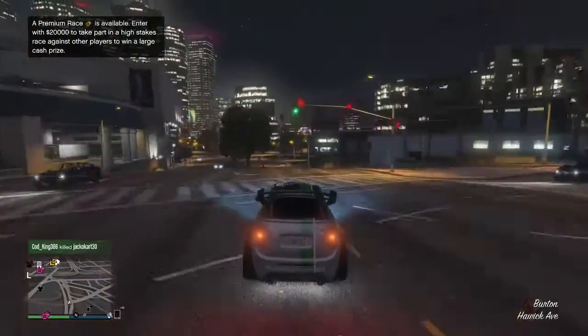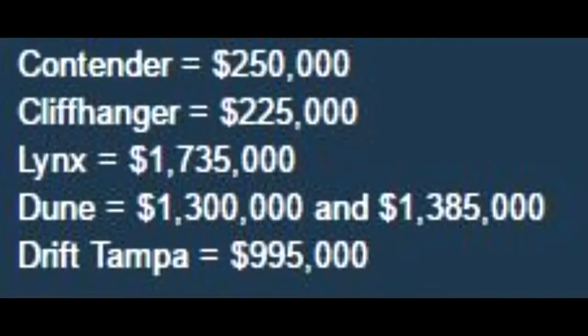The first vehicle is the Contender, which is the big four-wheel drive, and that's going to be $250,000. The Cliffhanger, which is the motorbike, is going to be $225,000. The Lynx is going to be $1.735 million. The Dune, the big rally truck, is going to be $1.3 million and then $1.385 million.